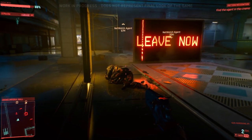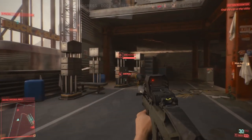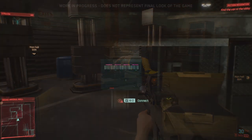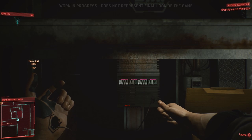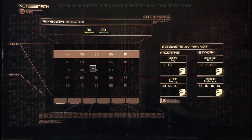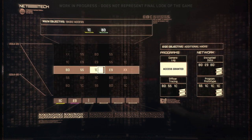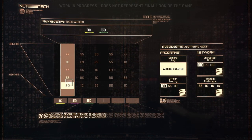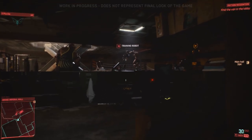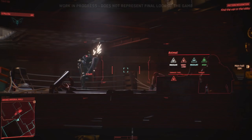The demo then shows the same mission through the eyes of a hacker or netrunner playstyle, giving us a first look at what it's like to hack in Cyberpunk. It looks like you match the code on top through rows and columns in the middle, and once you're in you can keep matching up codes listed on the right-hand side — this unlocks items in the building which you can access once you reach them. The rest of this section shows off hacker and tech moves you can use while completing the same mission through the animal stronghold.